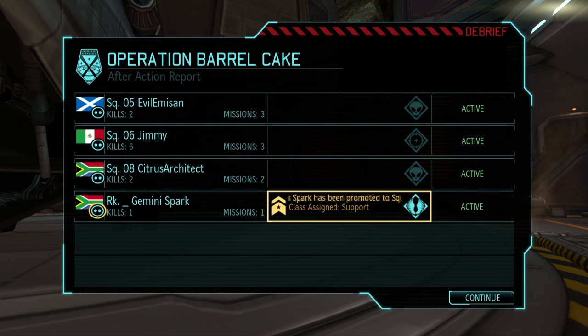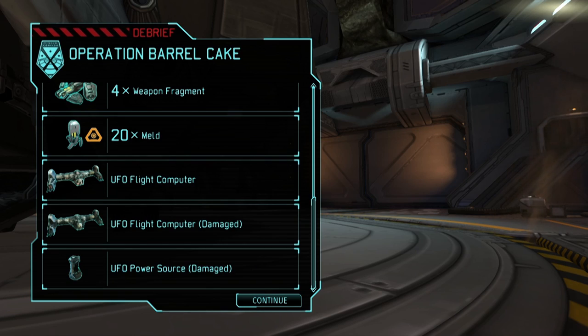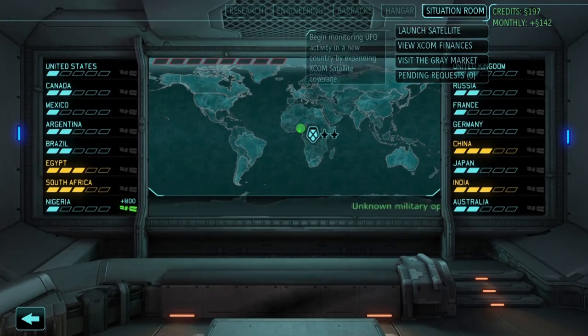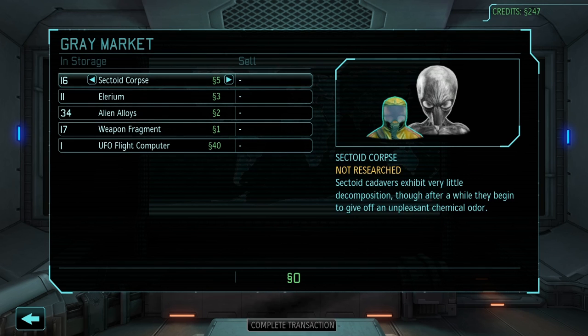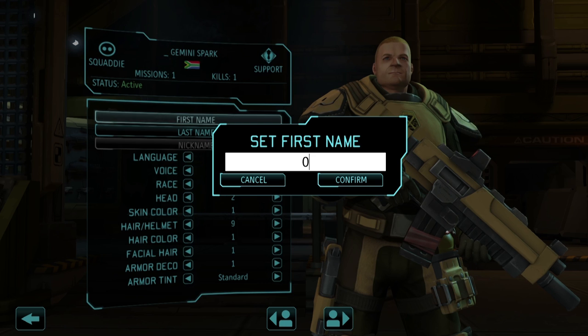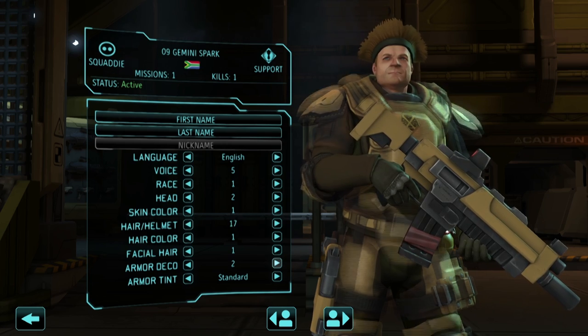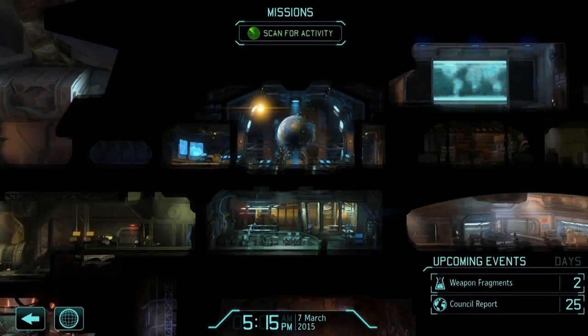So, promotions. Unfortunately, Gemini Spark is the only one who gets promoted. I'd really hoped that Jimmy would get a promotion as well, but we're happy he's at least a support and not another assault, since we already have two of those. On the resource front, we were able to gain from the UFO some alien alloys, nav computers, and power sources. Unfortunately, one of the nav computers and the power source were damaged, but we can at least sell them for cash — specifically for 50 SSs. Such a reliable currency. Next on our to-do list is to customize Gemini: we give him his designation, freshly earned, 09. He's a vigorous Pikachu player like Evil Emison, but since Evil Emison's already got the goggles, we give him the headband and he will look silly.